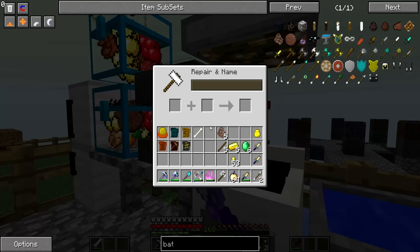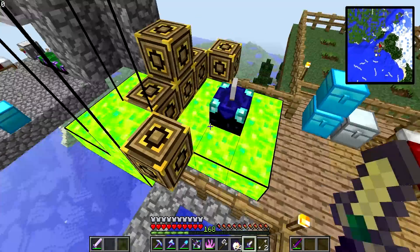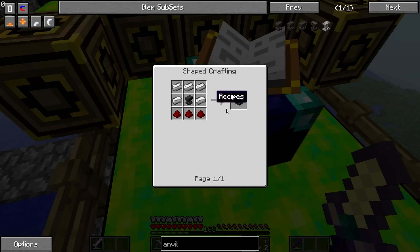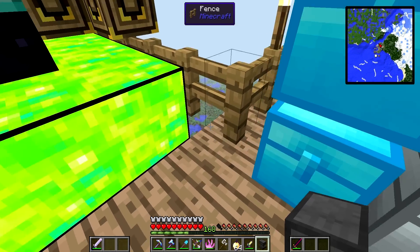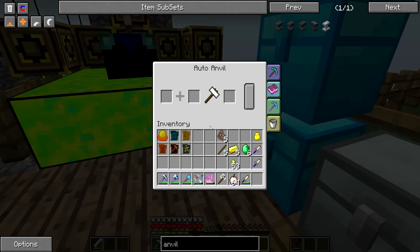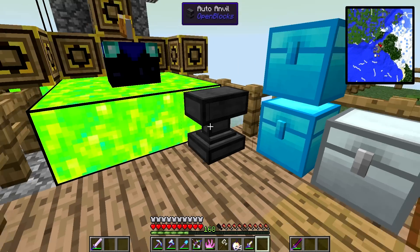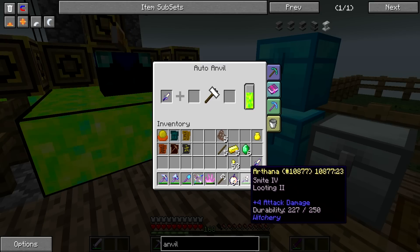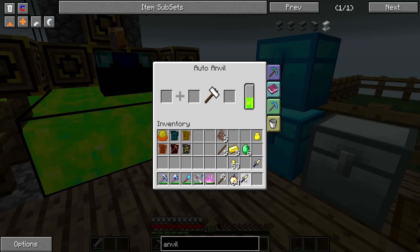Maybe I can combine these two. Let me make an auto anvil — I got an anvil. Let's try to combine these two. I have 168 levels so I'm not really gonna waste much. I need an anvil, iron, and redstone — that's easy. Got the auto anvil, let's put it right here and turn on auto-drink. Is it drinking? There we go, it's drinking now. Let that fill up and then we'll see if we can combine these. I do not want Knockback — that would be annoying. Yes! It combined! I have Sharpness IV and Looting II. Let's go bat hunting.